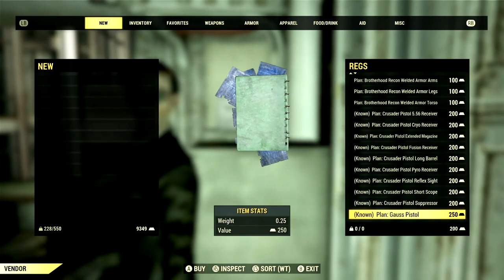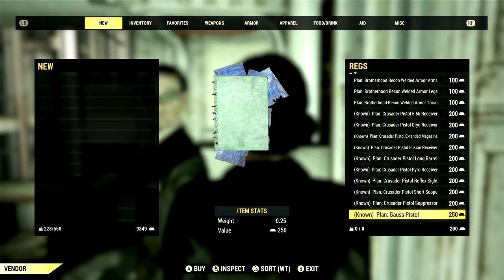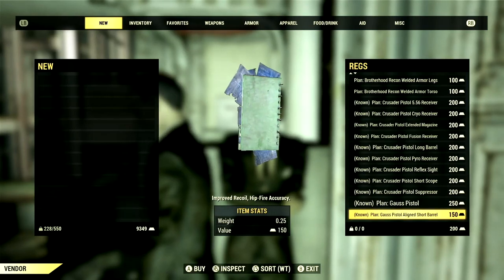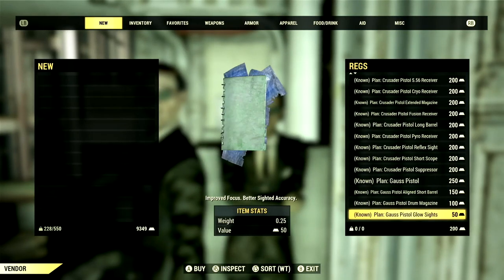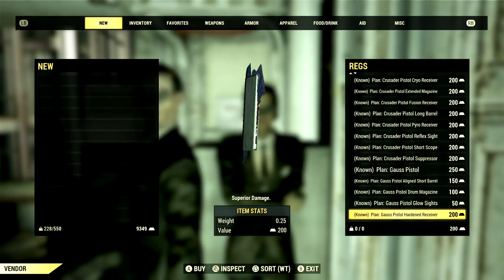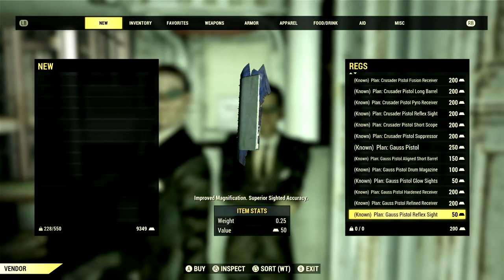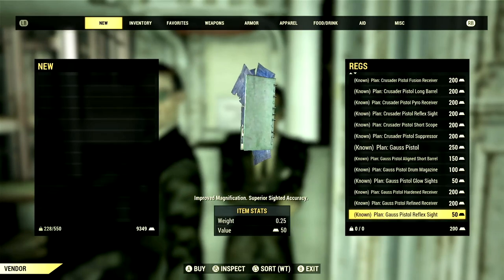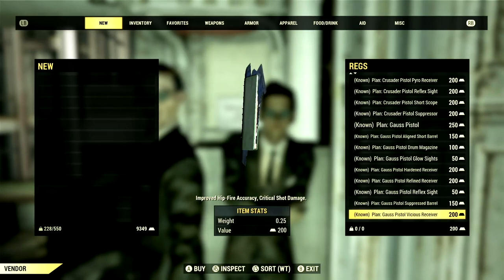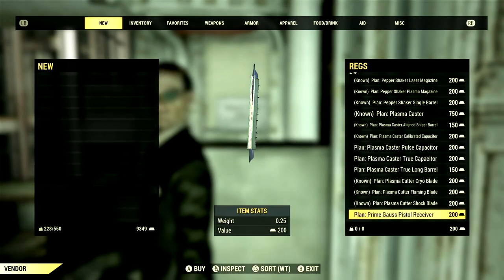The next group of plans is the Gauss Pistol and all its mods. We have the Gauss Pistol itself for 250 gold bullion, the Aligned Short Barrel for 150, Drum Magazine for 100, Glow Sights for 50, Hardened Receiver for 200, Refined Receiver for 200, Reflex Sight for 50, Suppressed Barrel for 150, Vicious Receiver for 200, and the Prime Gauss Pistol Receiver for 200 gold bullion.